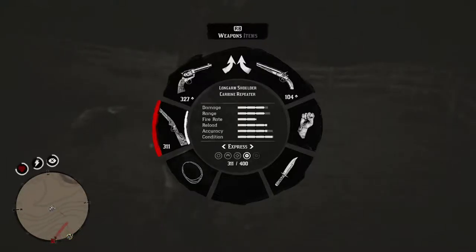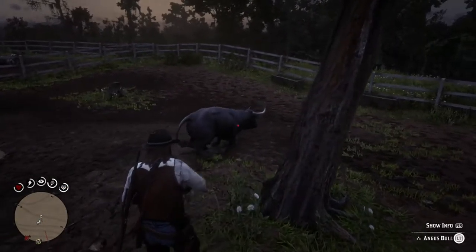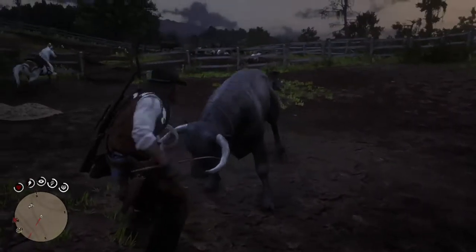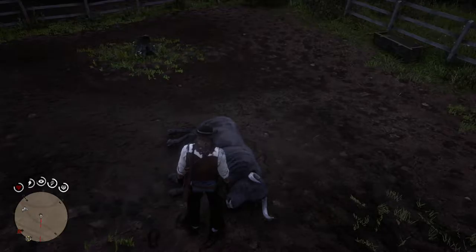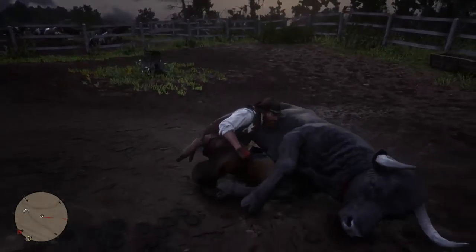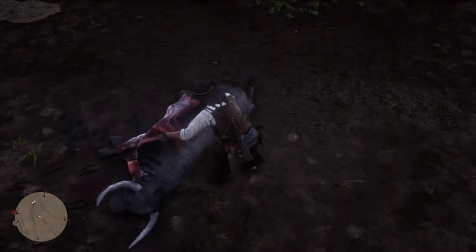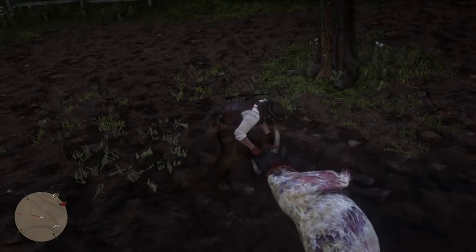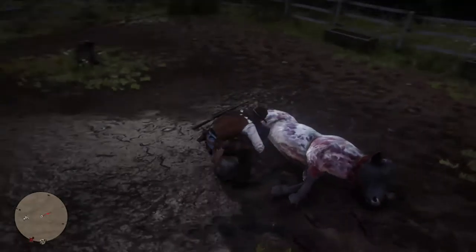Don't jump over like a moron like I did. I believe there's actually a much easier way on the opposite side to get in. You can take the bull out however you want. I'm choosing to rope him up and slit his throat, mainly just because it ensures a clean kill and I won't lose the value of the hide. You can use an arrow and a specific shot — maybe a headshot — and it'll not diminish the bull hide. But that's just my option; it's a little more entertaining I think as well.